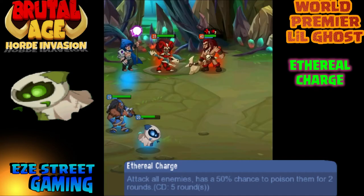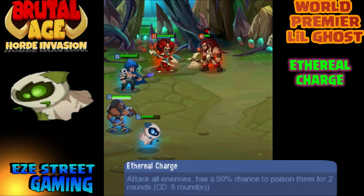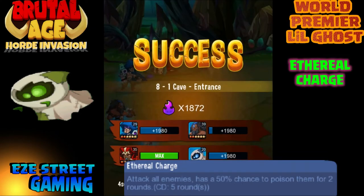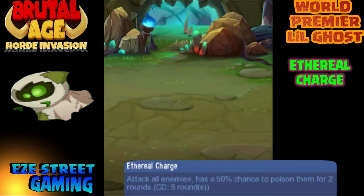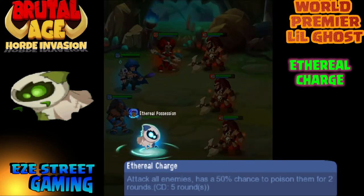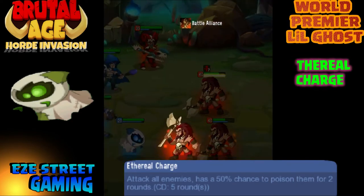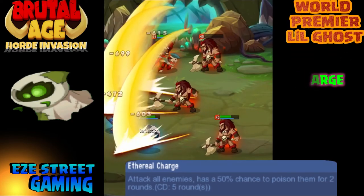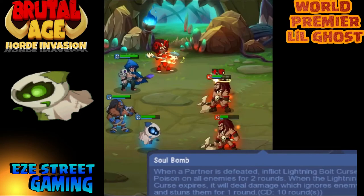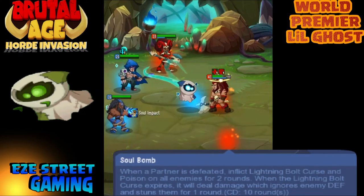It was not true that all three have the same first attack — the green has a different first attack called Ethereal Charge. He attacks all enemies and has a 50% chance to poison them for two rounds. This again shows the strength of green over blue and red — we have an attack-all situation instead of attack one individual, so it's a much stronger attack. It has a 50% chance to poison for two rounds, dealing additional damage. If you get his hit up higher, you'll have a better chance than 50% to poison.